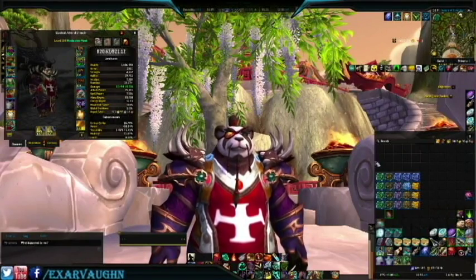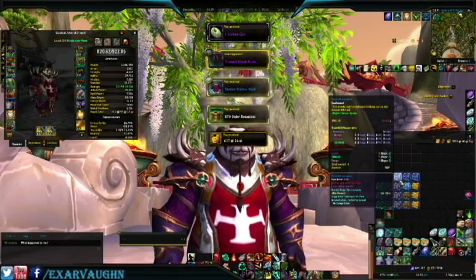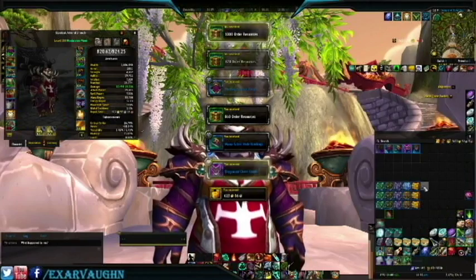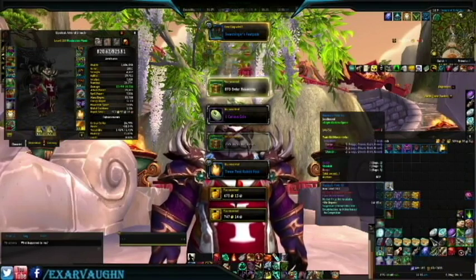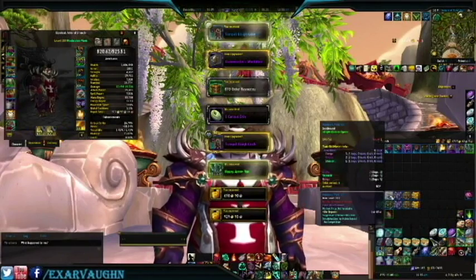Let's see what we get for the first time opening on this guy. Curious Coins, some good stuff — we got some good loot, definitely some purples already, 1000 order, bunch of blue, Curious Coin. Looks like some neat stuff, we're going to check that out in just a second.